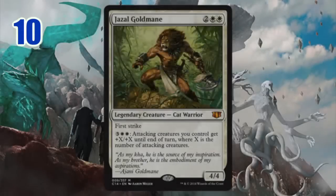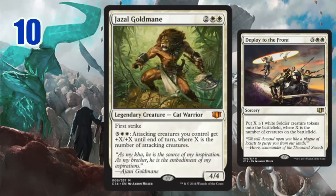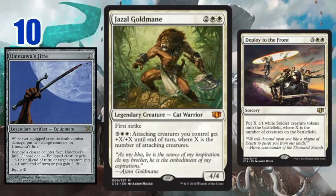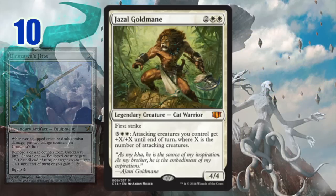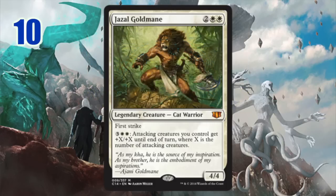Starting off with number ten: Jazal Goldmane. This guy is huge for any deck that wants to run aggressive cards. He's a fantastic build-around commander — for voltron, for white weenie builds, for equipment builds. He does it all. I love that he can multiple times give your attacking creatures the X plus X pump, which is humongous for token strategies. He's a great Voltron card with first strike and fantastic stats. The reason he's low on the list is that he's narrow, working for certain kinds of builds — he won't go into just any deck, especially in a multiplayer design, but if you build around him he's utterly amazing.